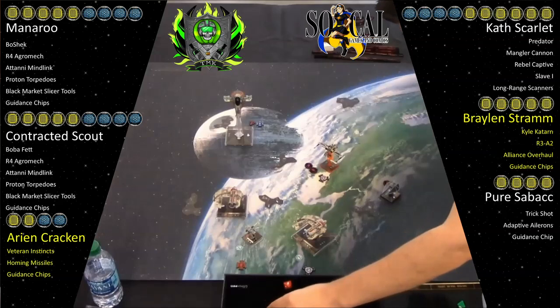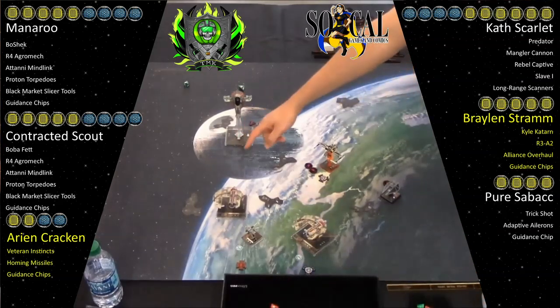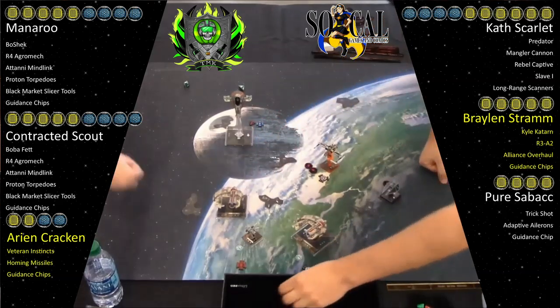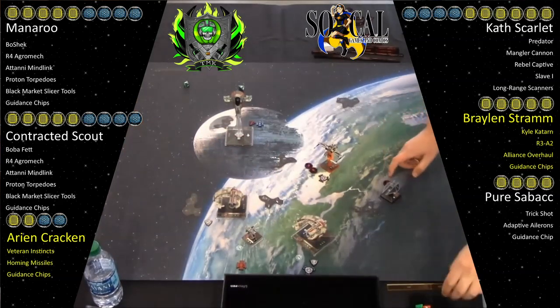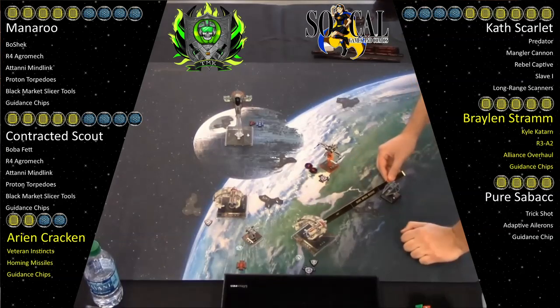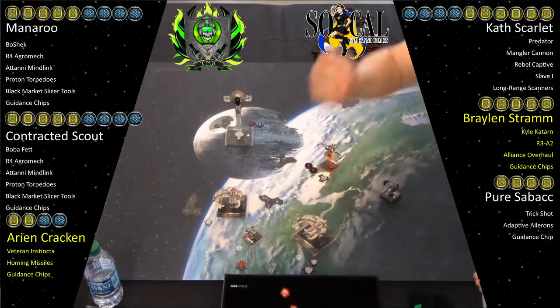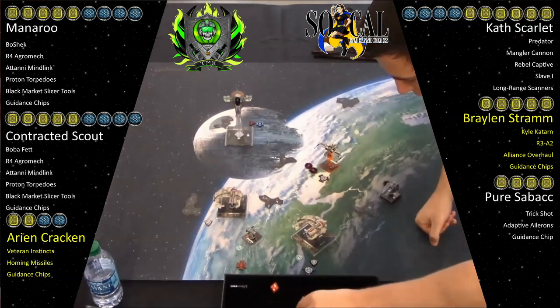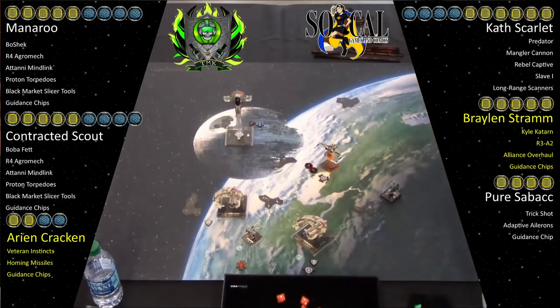So I Predator, one turn to hit — I think I just had a crit. He cancels a crit, and so they both get stresses. Bach's going to go through that debris field. Three dice primary, one for the debris, one for Sabacc's ability, so five dice — the odds are 3.75 hits. I get five with the focus. So I got a little bit more than above average there.